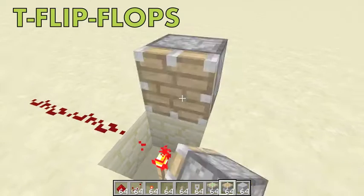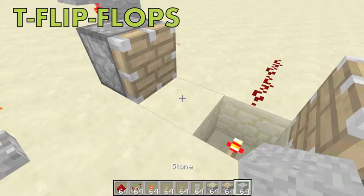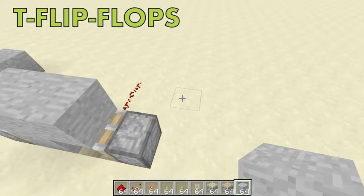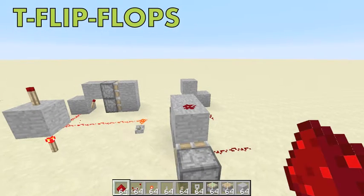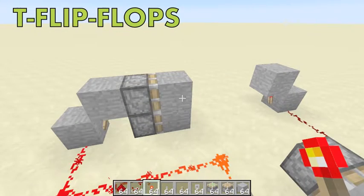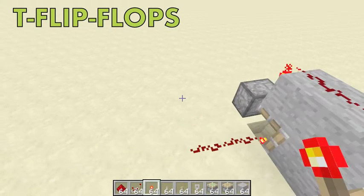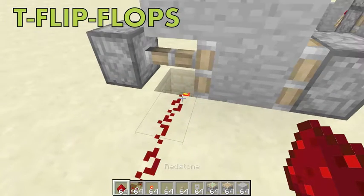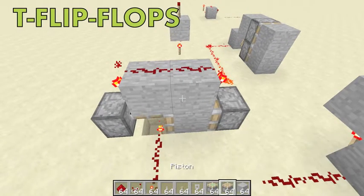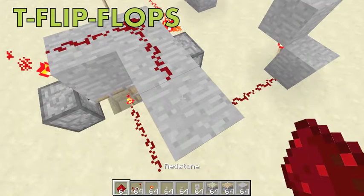Place a normal piston right over here, place a block, place another block, place another block, place redstone, place redstone, place a redstone torch, and place a redstone torch switch. The T flip-flop is off right now because the extended piston isn't blocking the torch.